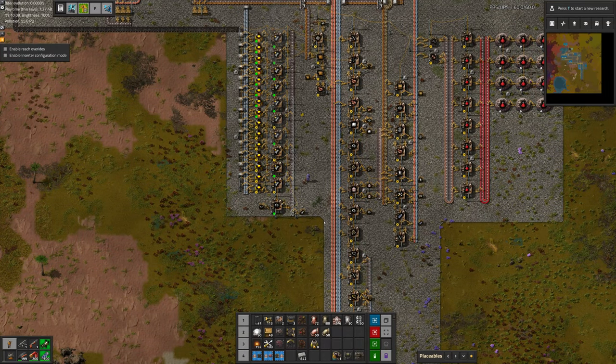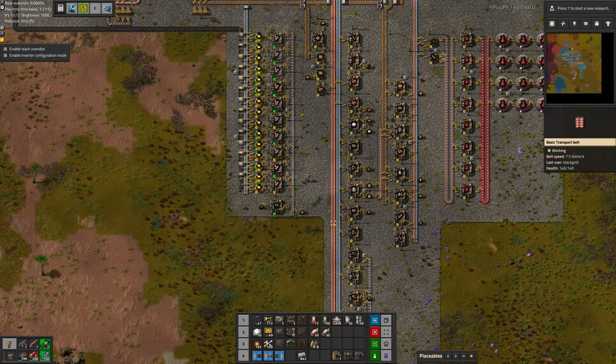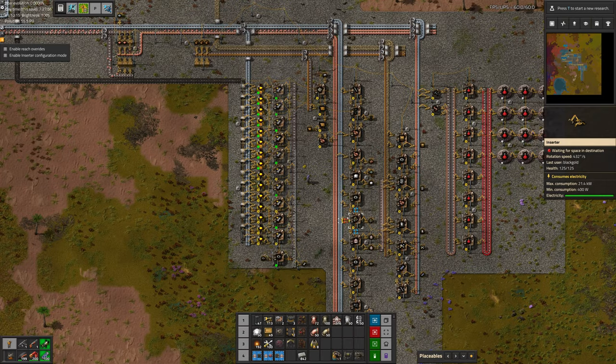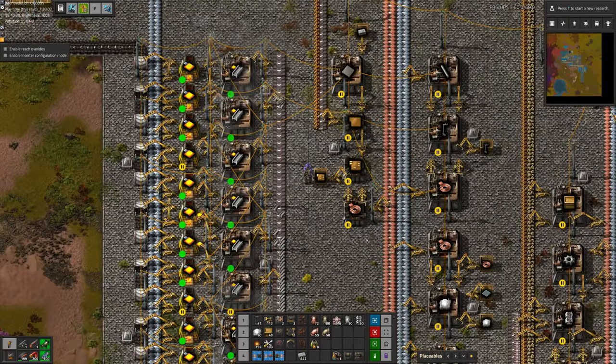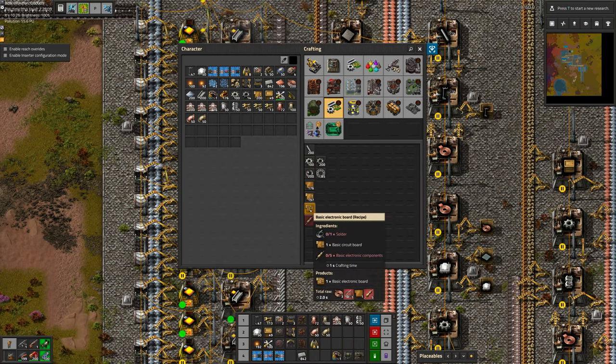Greetings, Marsh here and welcome to episode 14 of my modded Factorio playthrough. Looks like we've got just about everything we can get done on our assembly bus here — a little mini bus — but the next thing we need to work on is upgrading to the next type of circuit: the basic electronic board, which requires solder and basic electric components.